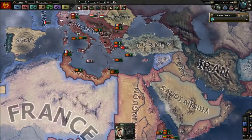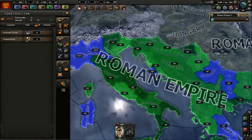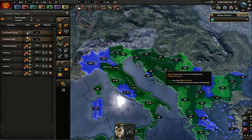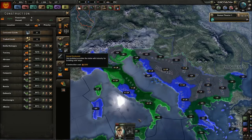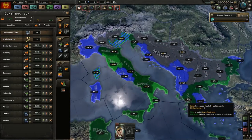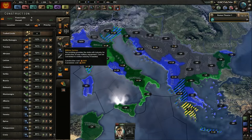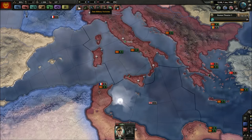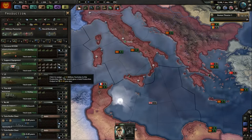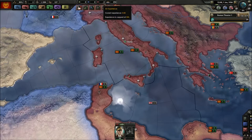Now I can start building some factories — building some civilian factories here, and some military factories. Navy dockyard in Tunisia and some more military factories. With these factories let's start producing units.